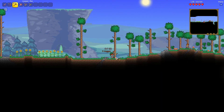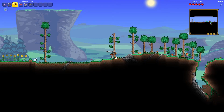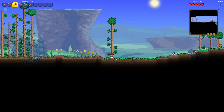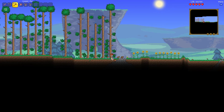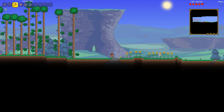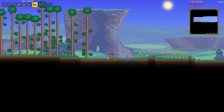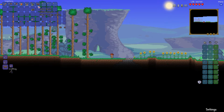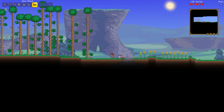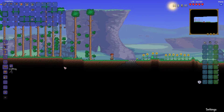Chop down trees until you have around 200 to 300 wood blocks — this will not take too long. Once you have some wood it's time to craft your very first item. Press escape to open your inventory and scroll down until you can see the workbench. Left click it and you've crafted your very first workbench. Equip it in your hotbar, place it down by left clicking, and then stand nearby it and open your interface — now you can craft a ton more things.